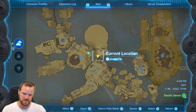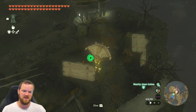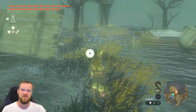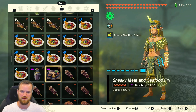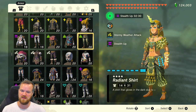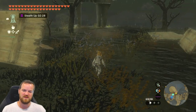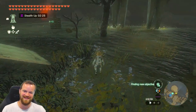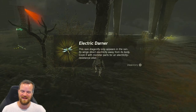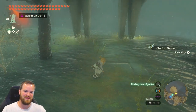I need some electric darners and I found some right here. We're in the Thunderhead Isles and I see two of them. We can increase our sneakiness through food — there's some stealth up — and we can also increase our sneakiness through armor. We can further increase it through crouching, and the rain automatically does that as well. Electric darner, electric darner — three!